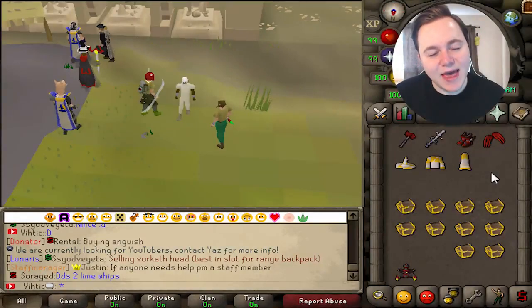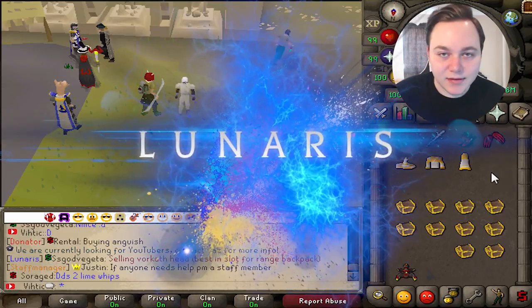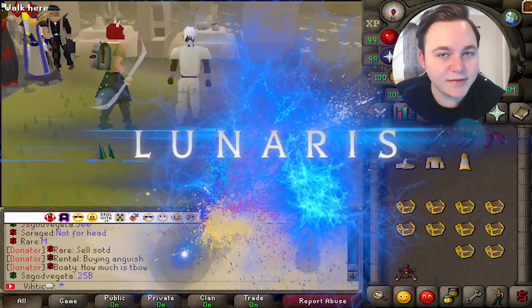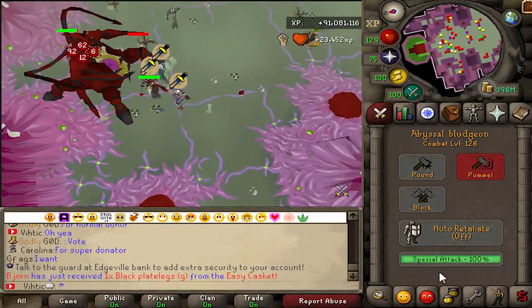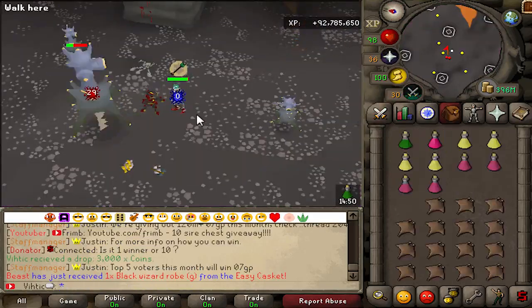Hey baby, it's been a gear and welcome back to Lunaris. Today we're gonna be checking out some awesome new additions to the server including Abyssal Sire, Thermonuclear Smoke Devil, and this.